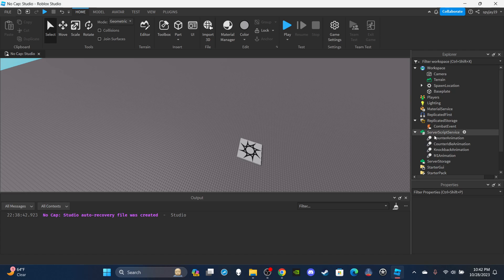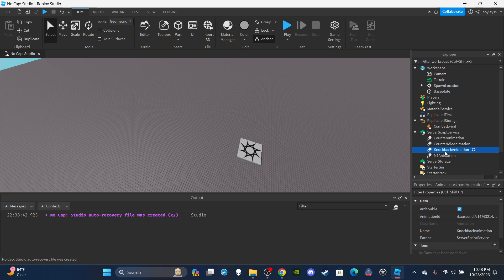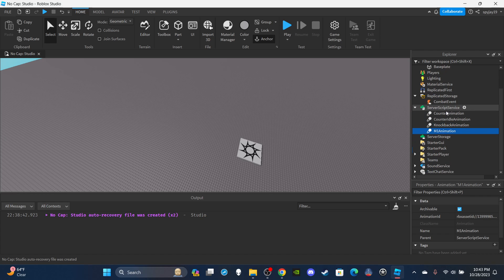Inside of Server Script Service we're going to put our animations. To insert an animation, just like we did the remote event, type in animation. Name each animation whatever you want, just make sure you change it on the script. I have four animations for demonstration purposes: the counter attack animation, the counter idle animation where the player takes a defensive stance, the knockback animation, and the M1 animation. Throw your animation IDs in and make sure you name them correctly.